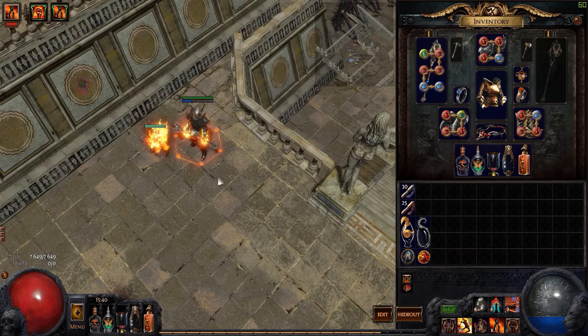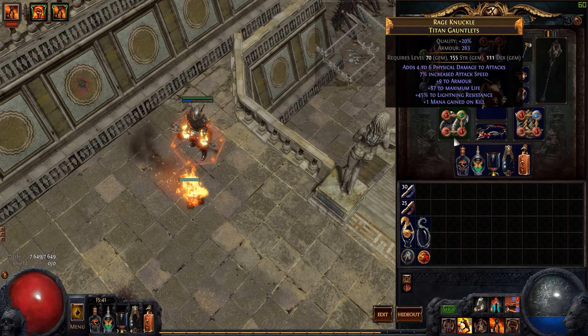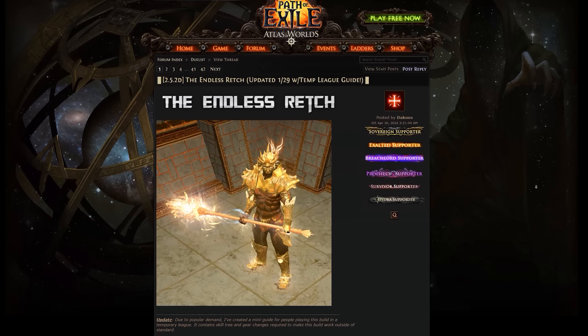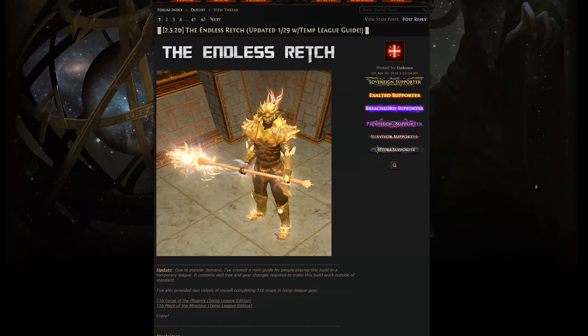Let's talk about the auras, because that's definitely personal. I'm running Warlord's Mark on Blasphemy to make sure that when I run out of Vinkter charges I still have some mana leech — useful when you're picking up loot and the Vinkter runs out. I also run Herald of Ash, because you can use Elemental Proliferation with it. Since the AoE nerf you don't kill everything while cycloning through a pack, but the burning spreads via Elemental Proliferation. And of course there's a movement skill: Leap Slam coupled with Fortify and Faster Attacks. For more details, check out the Endless Retch guide — I'll post a link in the description — and my account page on pathofexile.com.